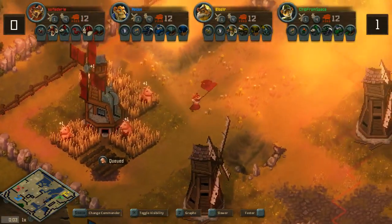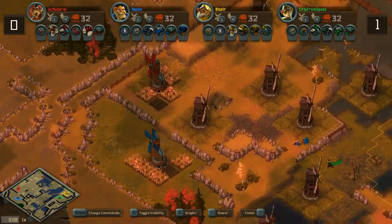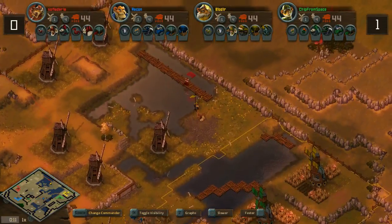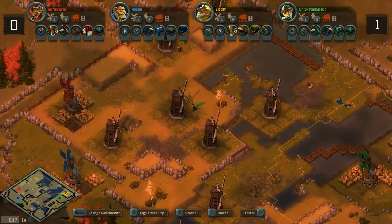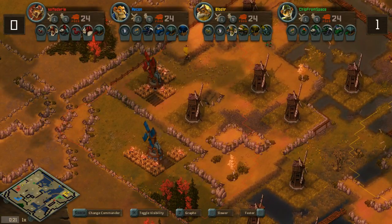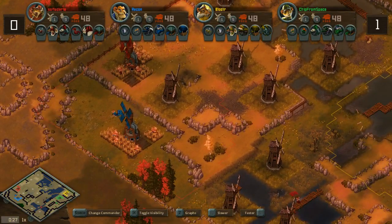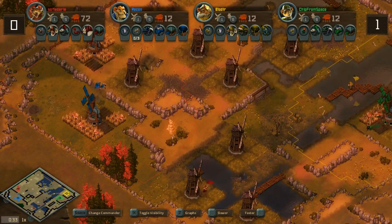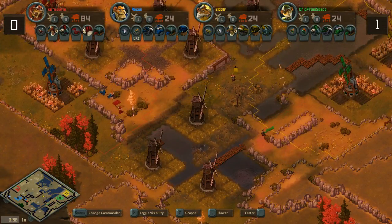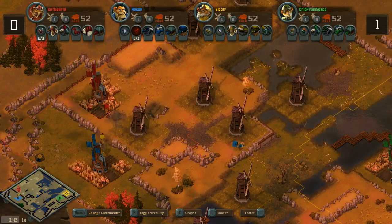It's game number two — the Wildcats versus the Stationary Boar. The Wildcats are on the left side of the map, while on the east side we have Blow Deer and Chip from Space. Taking a look at initial map positions: Sophia and Recon are starting on high ground pretty nicely. Sophia has a lot of advantages from the high ground, and Recon is tucked away in his corner so well that he can safely farm up and get his units out in time. They do need to be careful about the southern-side expansions.